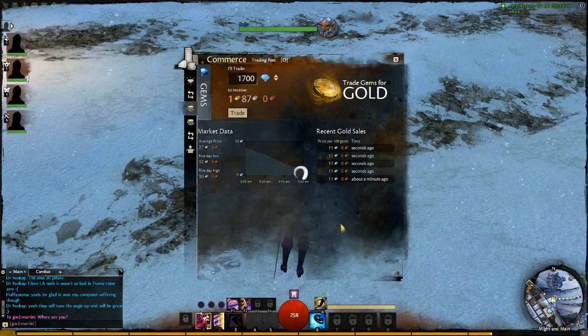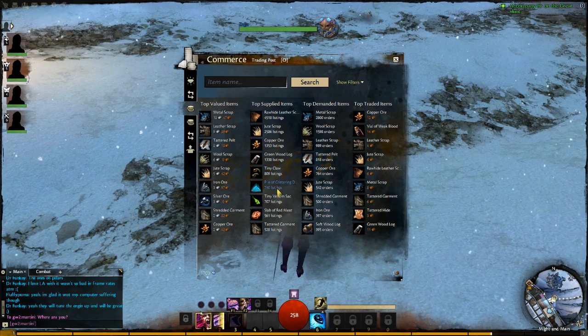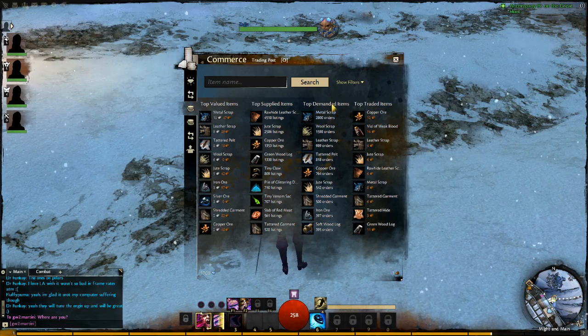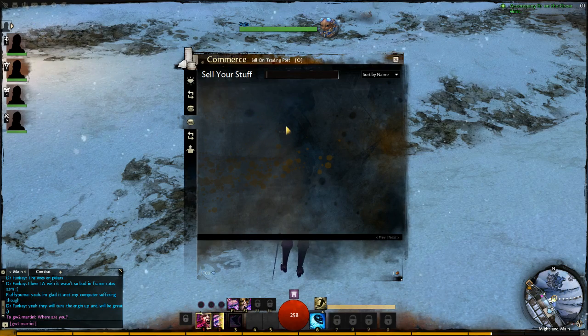Now this one's a trading post — I'm pretty sure this is an on-the-go mobile auction house. At the moment, look at that, 2800 orders. Metal scrap — that's the top demand, top supply, top value, and top traded. You just sell your stuff here. I'm pretty sure everything will be delivered by the mail system.